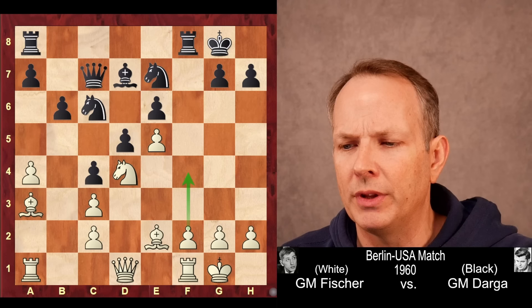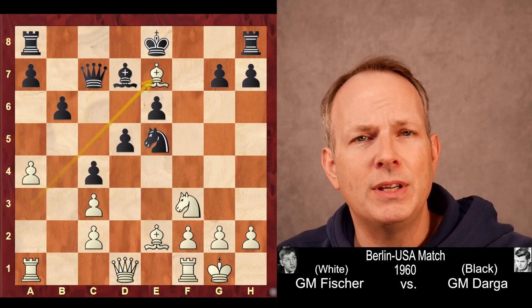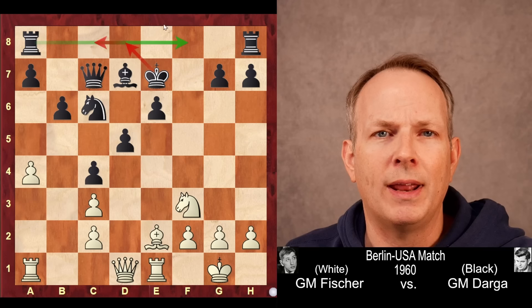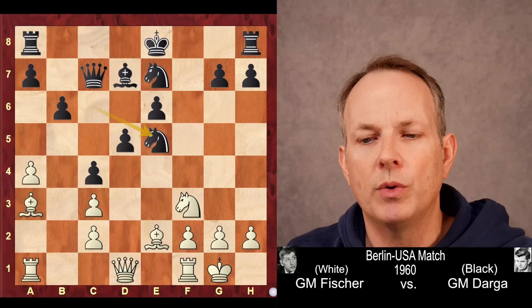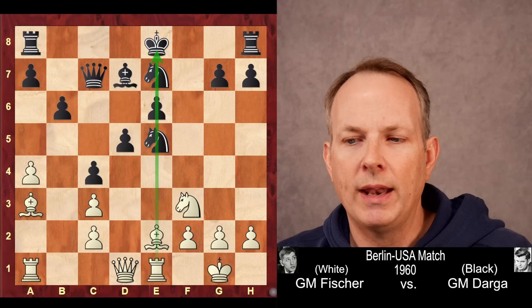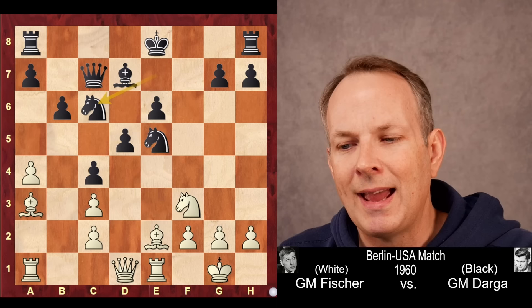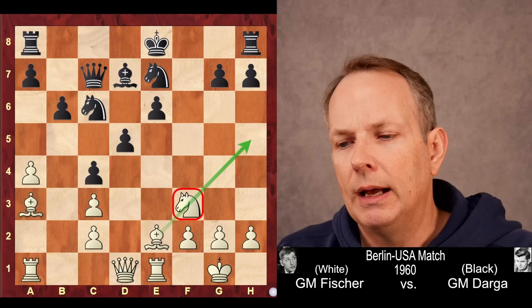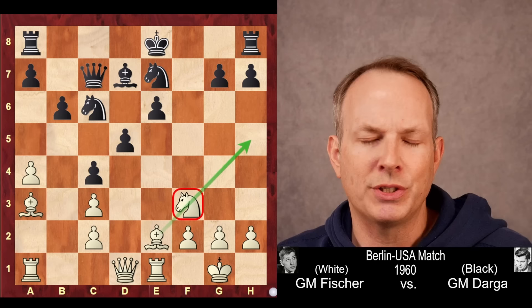If bishop takes e7, it would take away black's castling privileges. The problem is, after rook to e1, let's say knight c6, black would just play the rook at a8 to f8, and the king would still be able to tuck back and be safe. So instead, Fischer plays rook to e1, putting that rook on the e-file opposite the king and this vulnerable e6 pawn. Knight 7 to c6 was played. Modern computers see stuff that is almost impossible for humans to see. Knight 5 to c6 was actually the right move, because it keeps the knight on f3 and the bishop can't deliver a check on h5 — that actually causes some trouble for black.